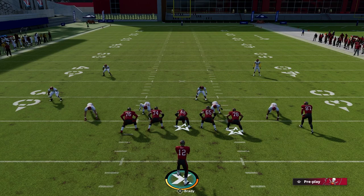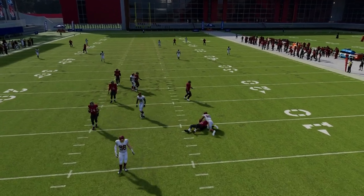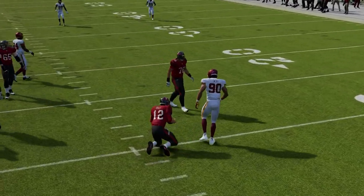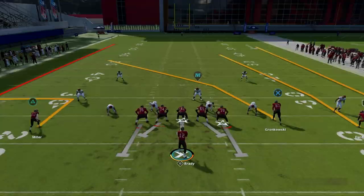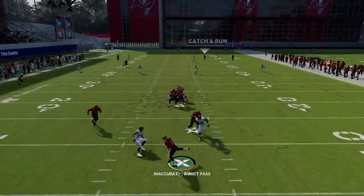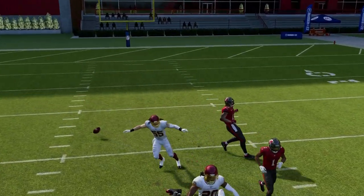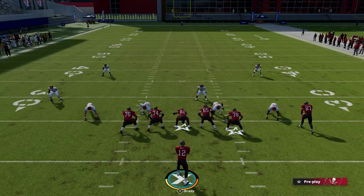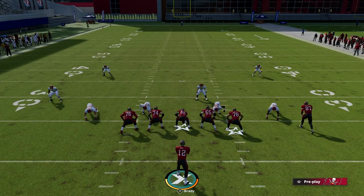A bad habit that a lot of Madden players have is rather than climbing the pocket, which we need to do, they'll move right back thinking that if they move backwards they're buying themselves more time. Which can be true sometimes, but the downsides to moving backwards are you are getting shedded. You'll notice that the buttons disappeared and at the bottom of the screen there's an inaccurate pass. When we move too far back in the pocket, our passes will always be inaccurate. Moving back in the pocket also increases our chances of taking a large sack.